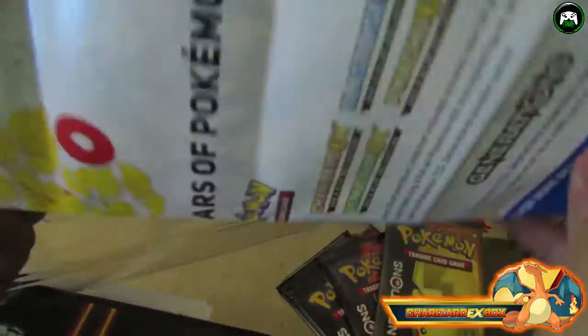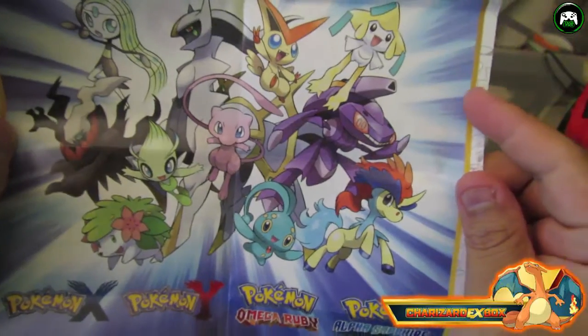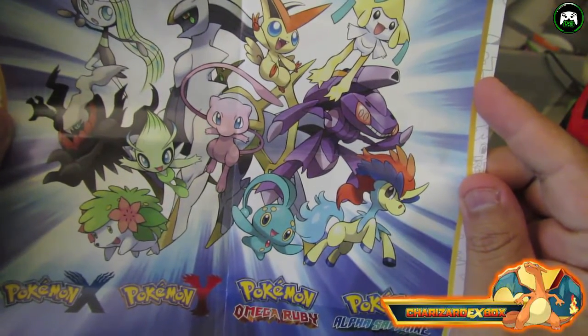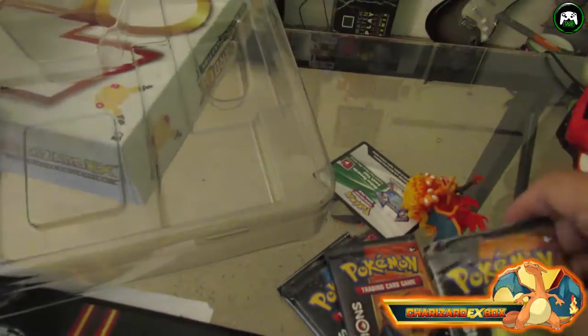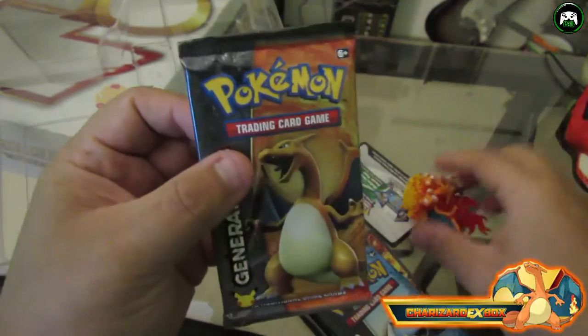Before we even open the cards, let's check out what this insert is. It's a little picture — 'Get a mythical Pokemon every month' — from February through December. And I guess it's a checklist for when you get those mythical Pokemon. That's cool. Now let's open the Charizard pack first.